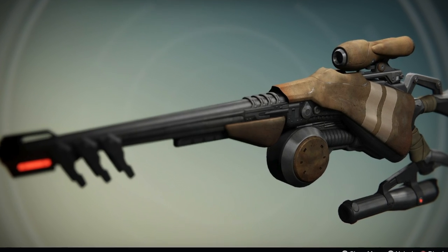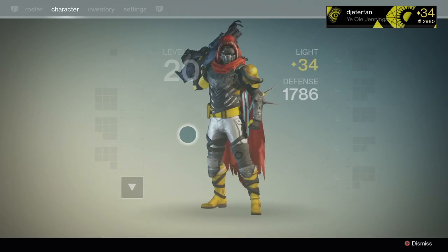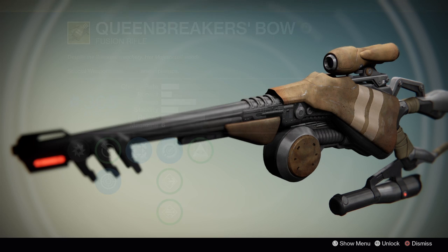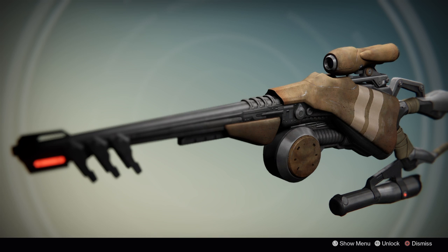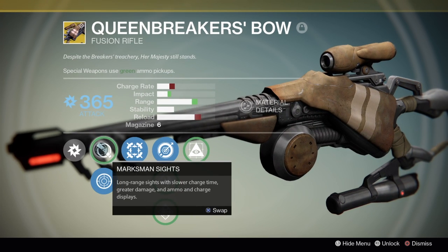Hello everyone and welcome back. Today we are taking a look at the Queen Breaker's Bow. This is a fusion rifle slash sniper rifle hybrid that you can unlock through the Elder Cipher bounty, which you need to complete a level 34 or level 35 Prison of Elders to acquire. Once you've completed the Elder Cipher you will have the choice between three weapons and this is one of them.